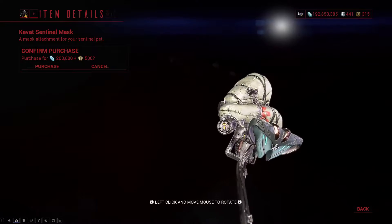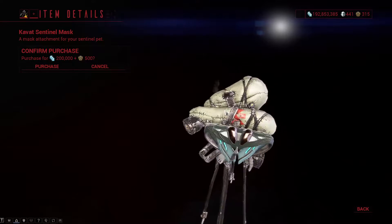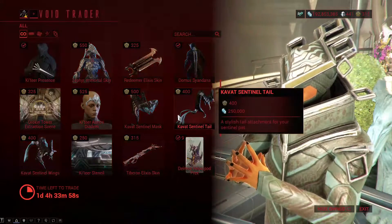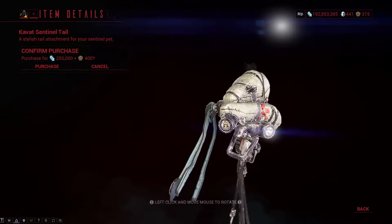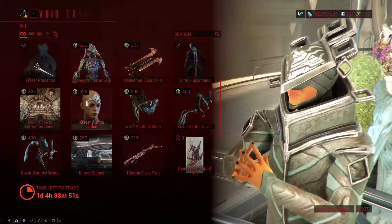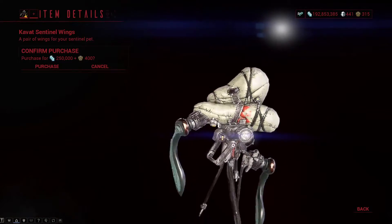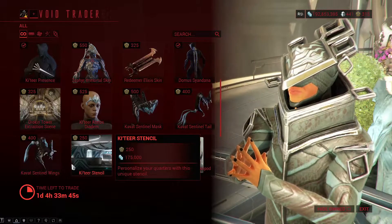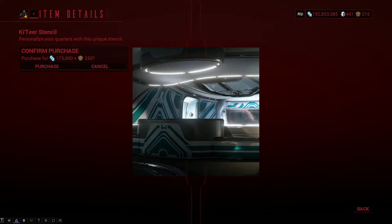The Kavat Sentinel mask is kind of cool actually — I like it. I don't think I'd ever use it because I don't use any Sentinel for the most part, but it's pretty cool. The Kavat Sentinel tail attachment lets you add the Kavat tail to your Sentinel. The Kavat Sentinel wings as well, because none of the Kavats have wings. The Katir Stencil lets you customize your special ship with Baro Katir's unique symbols.